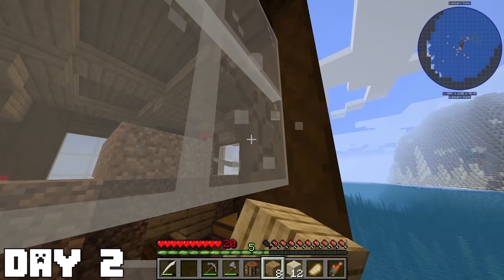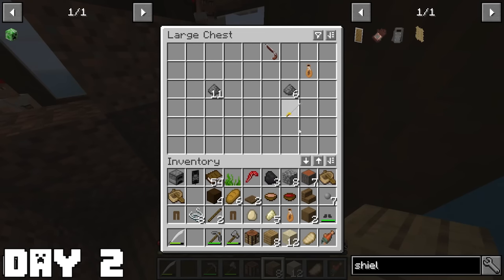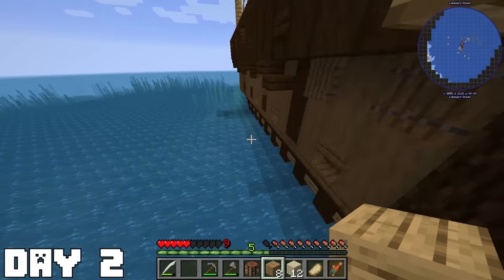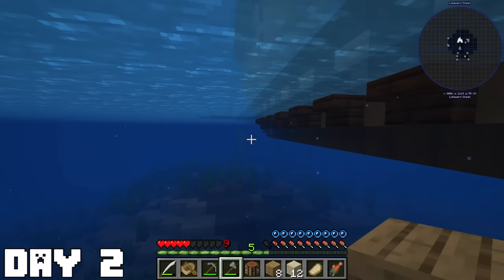I went from the outside and broke the windows to steal the loot in the chest, and while I did, a pirate was charging me. So once I got the loot, I jumped down in the water, searched for my boat, and finally took off with very low health.